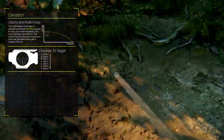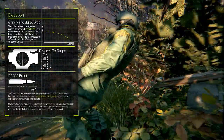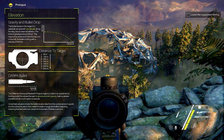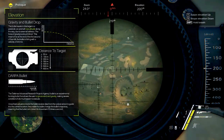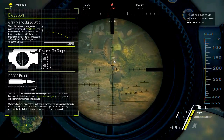Another way to combat bullet drop is to select the DARPA bullet as your ammunition type. This is an actual bullet type, and due to the fins inside the bullet it can steer and adjust the bullet's trajectory, allowing you to ignore the wind and gravity. This can be very useful against really far-away targets or when other external ballistics affect the bullet.